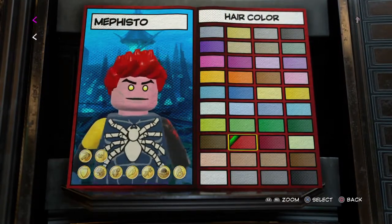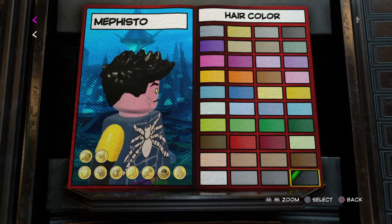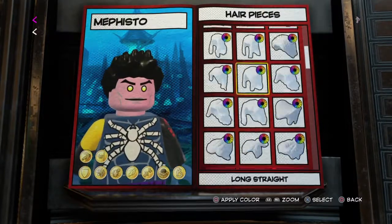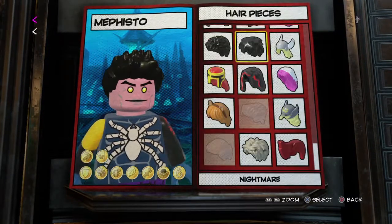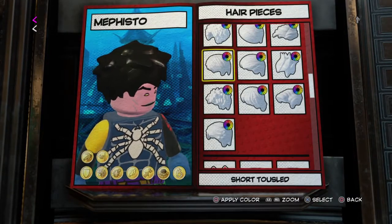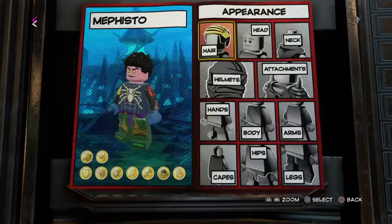It just doesn't look good like that, so I just made it black. That's really the only thing I'm changing - the hair color. I couldn't really find any hair that matches with him because that's not exactly the type of hair he has in the comic books, but that's about as close as you're gonna get. I could have used Nightmare's hair, but that just looks too much like Nightmare and I don't like it. I mean, you guys can definitely go for whatever look you want, but I like how this looks better.